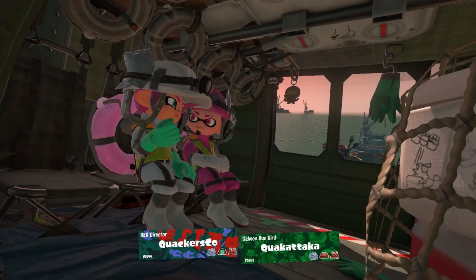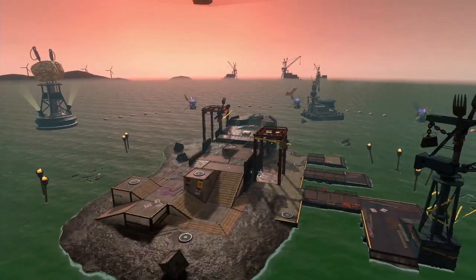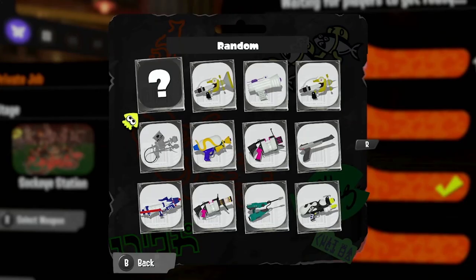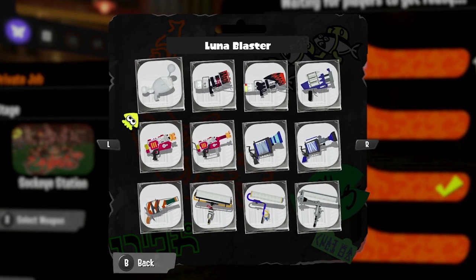What's up Wildcard Woomies, I'm QuackersCo, and this is the Fish Fry for December 2nd, being held at Marooner's Bay. The cooking utensils for this rotation are the first things we pick up from the drawer, so this episode will mainly cover Marooner's Bay. However, we have three new cooking utensils in the drawer, so first I'd like to cover these three new tools.